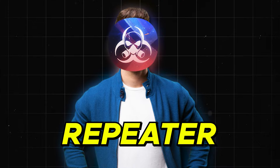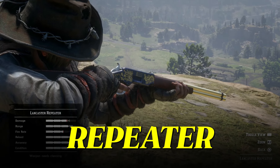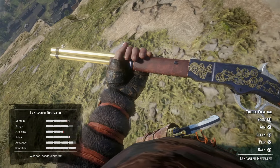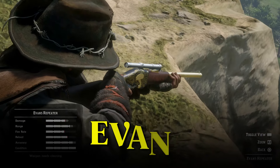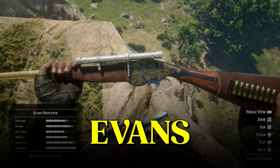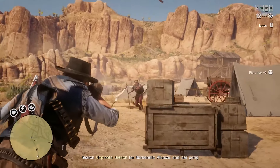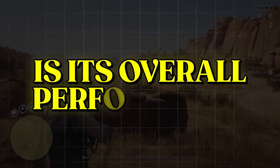Let's kick things off with the best repeater in the game, which is none other than the trusty Lancaster Repeater. Now what makes the Lancaster so special? Is it the most powerful repeater in the game, or the one with the most range? Actually, no — it's neither. The Lichfield does more raw damage up close, and the Evans has less damage falloff at maximum range. However, what does make the Lancaster so good, and the choice of pretty much every serious outlaw in the Red Dead Online world, is its overall performance.